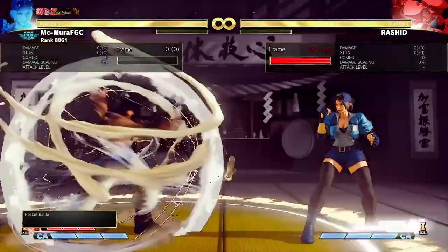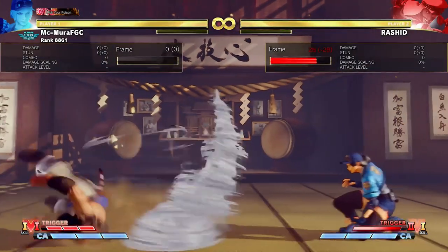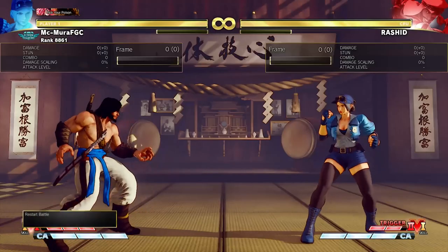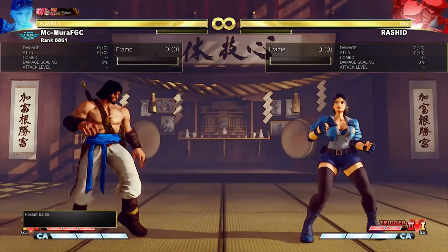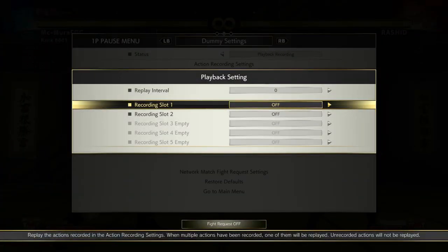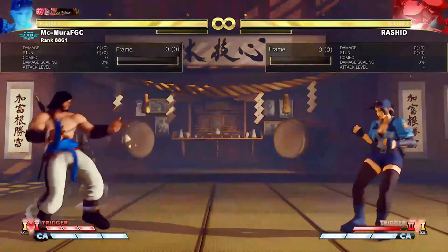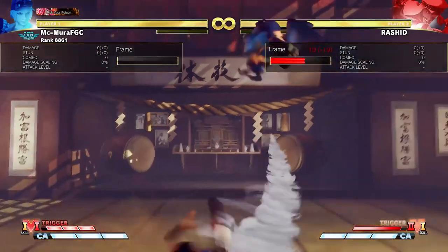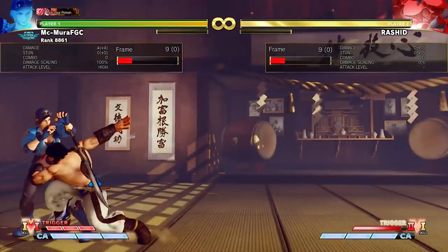He can cancel it into the V-Scale 1 roll, and when he does he will be plus on block from far range. It's pretty much a get-in tool. Many Rashid players love to use this attack because it's really good. There is also a commonly known strategy where he can cancel into light punch mixer if you try to jump it, so if you jumped forward he can then do light punch mixer.